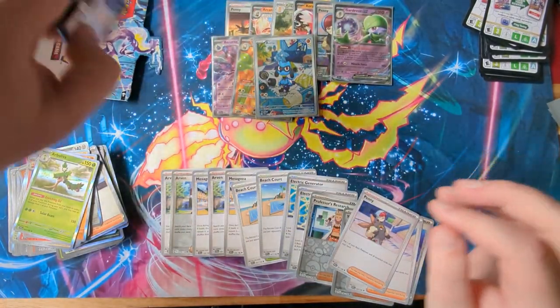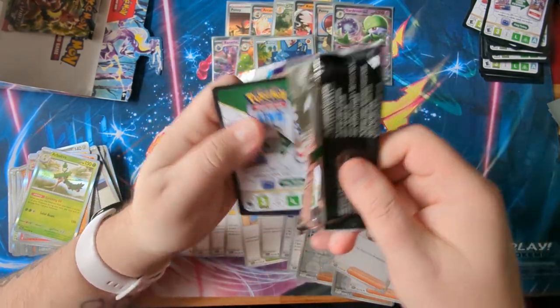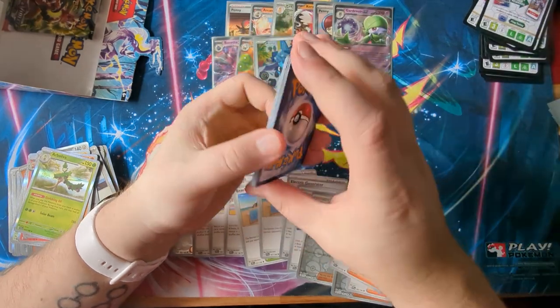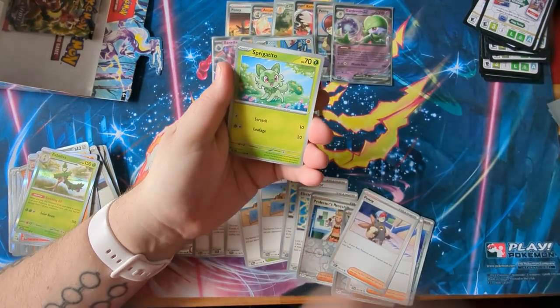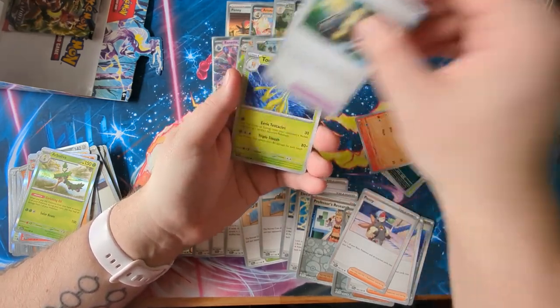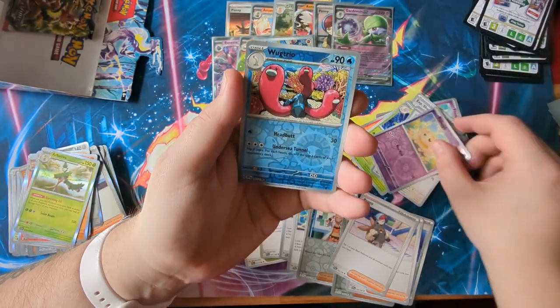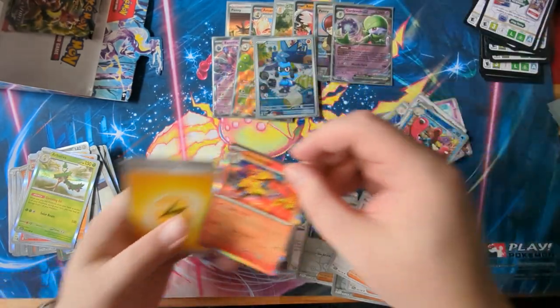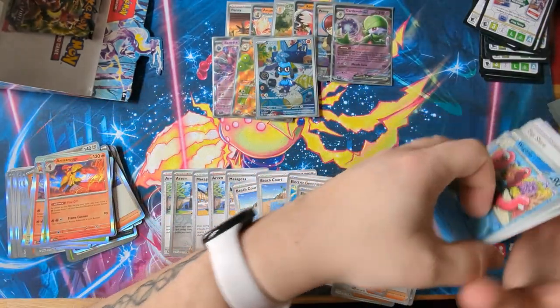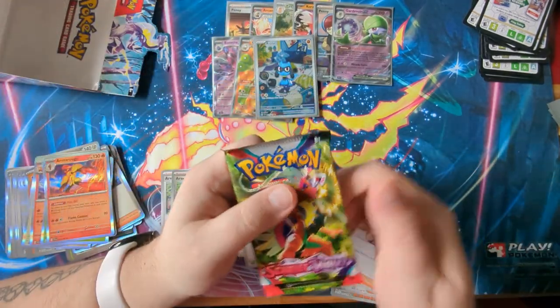Two packs to go. Can we get at least one more hit please, box? Be nice to me — give me one more hit, you know you want to. Flittle, Survivor, Hounder, XP Share, Toadscrew, Cyclozar, Fido, Wugtrio — and Armourouge.